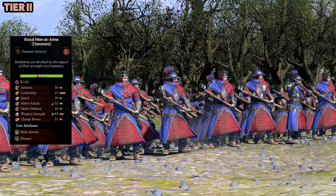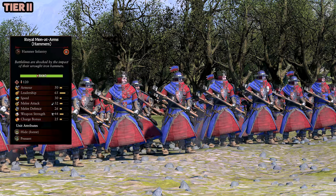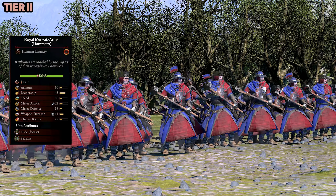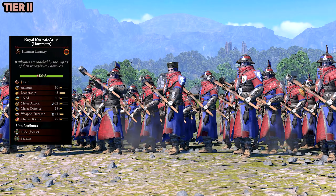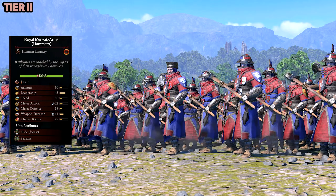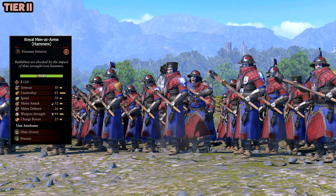I think I'm becoming not a blunt weapon kind of guy anymore. The Royal Men at Arms with Hammers — hammer infantry, Tier 2 — I'm just not a big fan of this unit. They look all right, I just don't like the weapon. I don't feel like I would be using this unit in combat — I would be selecting other options every time.